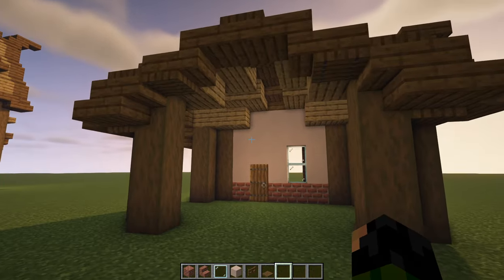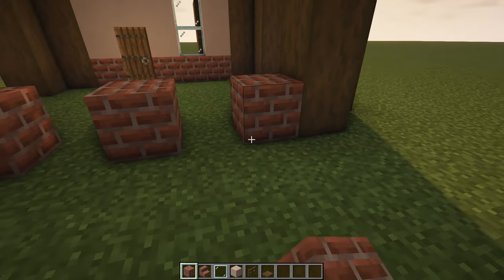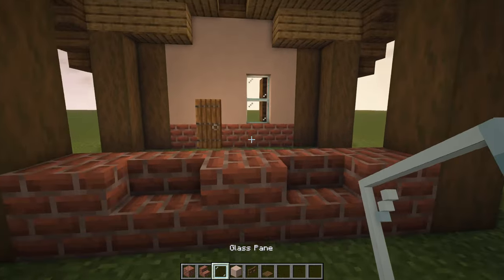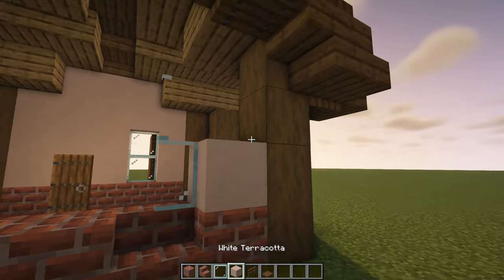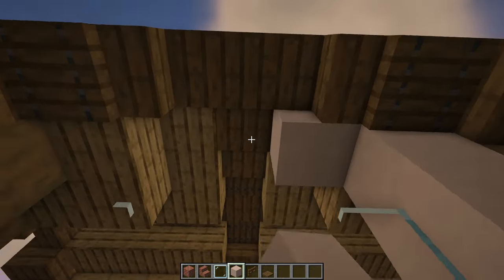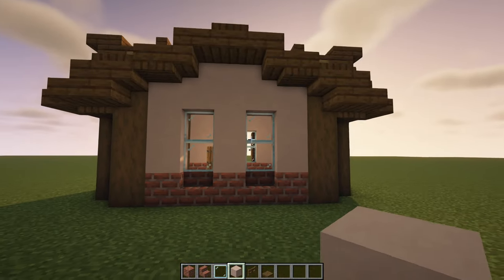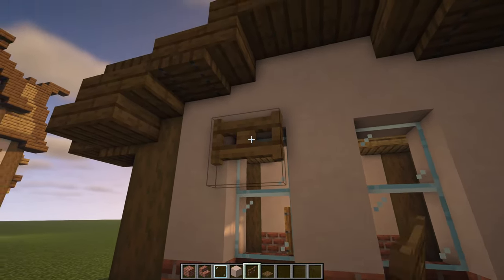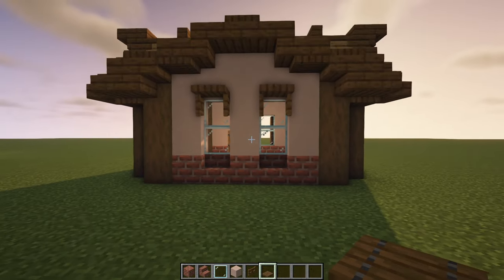Move around to the back of the build. Place three brick blocks with one block in between where we can have our brick stairs. Same as we did for the front, place two glass panes on top of both of those stairs, then fill the rest in with white terracotta. Grab two spruce fence gates, place them in front of the top window, open them up, and place a spruce trapdoor above them.